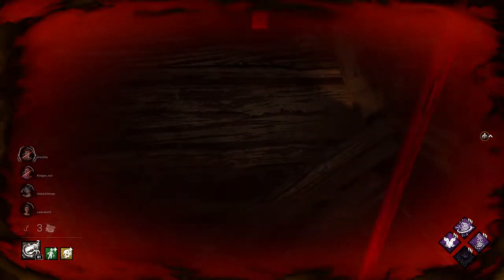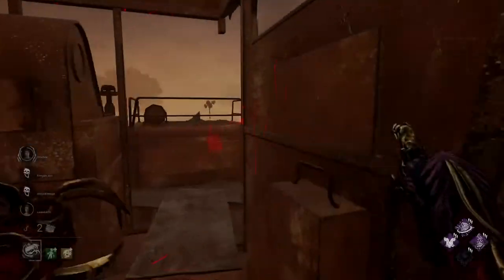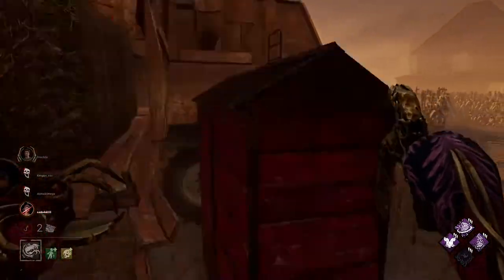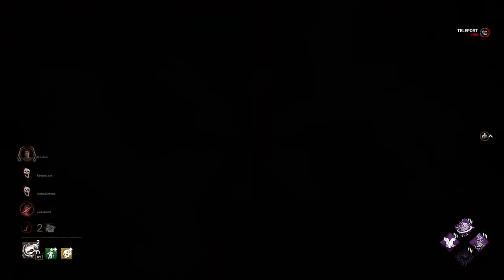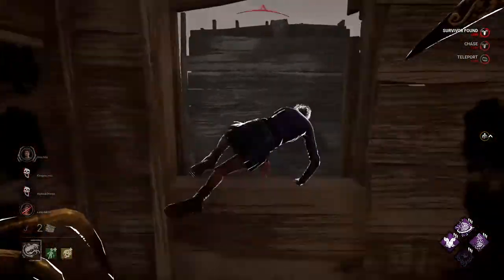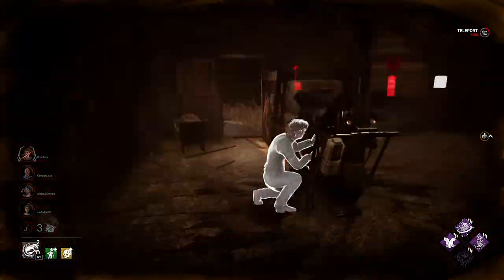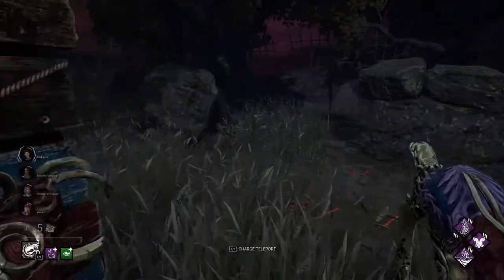There are also add-ons that increase the number of charges you get — we'll talk about builds and add-ons later. Teleportation is a perfect tool for finding survivors and controlling the map. You can also use teleportation in chases, especially when nightfall is active. You should know that survivors can lock lockers, so sometimes it won't be efficient to use teleportation in a chase when a survivor is close, because you'll give them a chance to gain distance. But it doesn't mean you should never use teleportation in a chase — it depends on the situation.